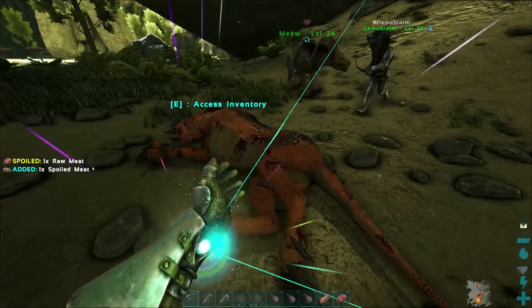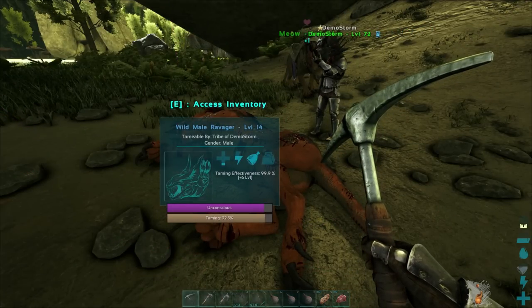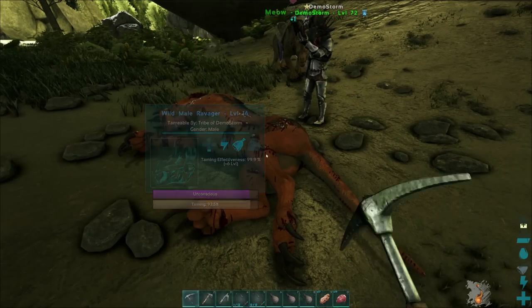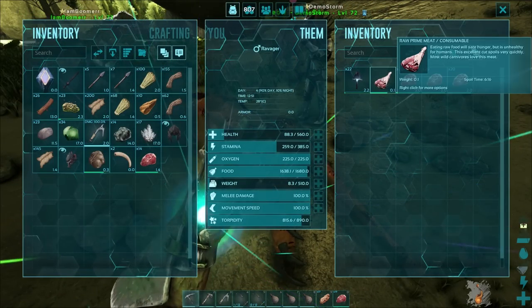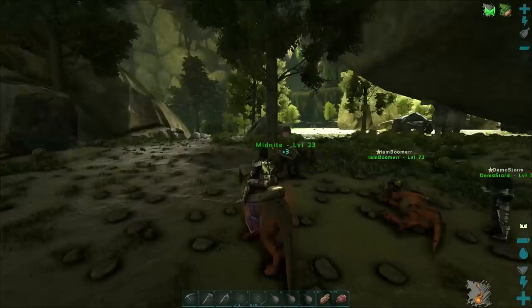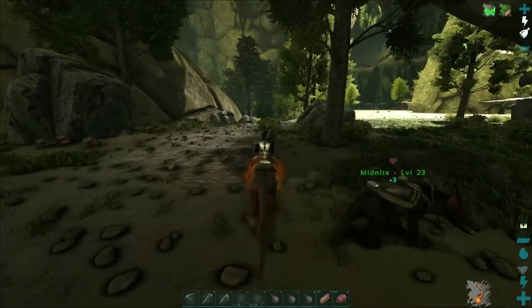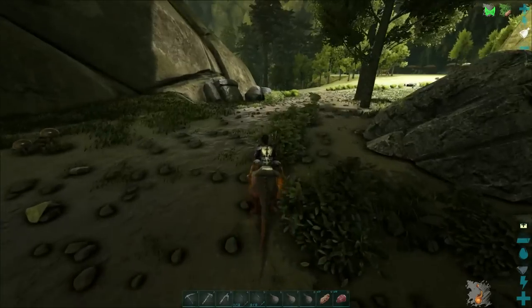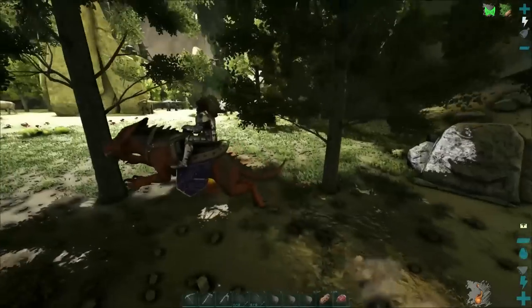Prime is the best way to tame these, in all honesty. Well, it depends on the level. If it's a super high level, prime is way faster — but that's debatable. In the time it would take three prime on higher level things, you're better off with something three times stronger. I would just feed it regular meat — it'll finish. Did you name him Reject? Poor guy.